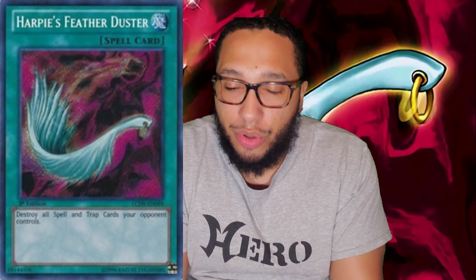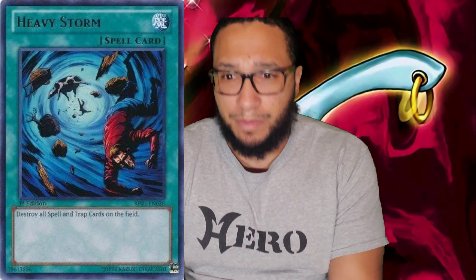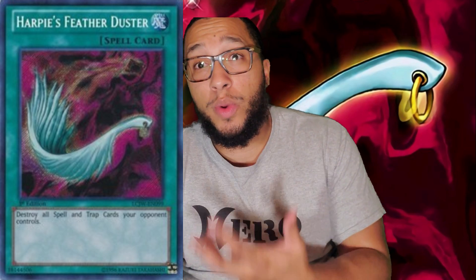Starting off: Harpy's Featherduster is a normal spell card that destroys all spell and traps on your opponent's board. At first glance the card seems broken. Back in the day, Featherduster, Raigeki, Dark Hole, Fissure, and Smashing Ground were all considered staples with very simplified effects. Smashing Ground destroyed the highest defense monster, Fissure destroyed the lowest attack monster, Raigeki destroyed all monsters, and Harpy's Featherduster destroyed all back row. Heavy Storm even destroyed both players' back row.